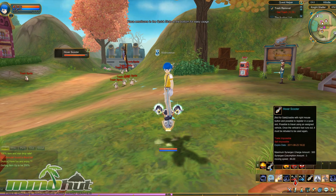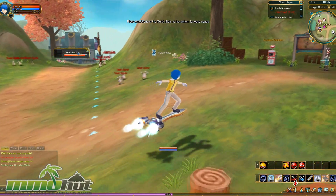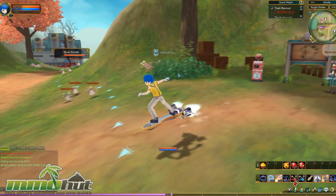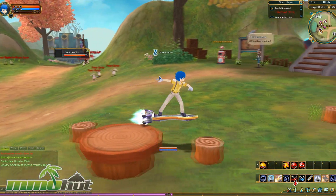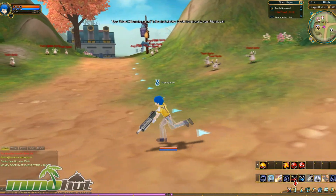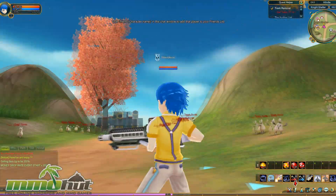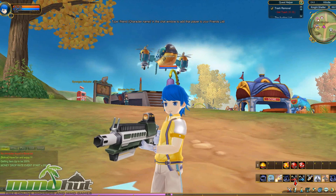I've got my hover scooter — look at that thing. I'm not convinced the scooter makes it go that much faster, because you do move fairly quickly anyway. I'm going to close that out and follow these little arrows. Zooming in on ourselves to see the anime graphics — they're really nice cel-shaded graphics. And one thing I liked right away is you can double jump. Double jumping is key.